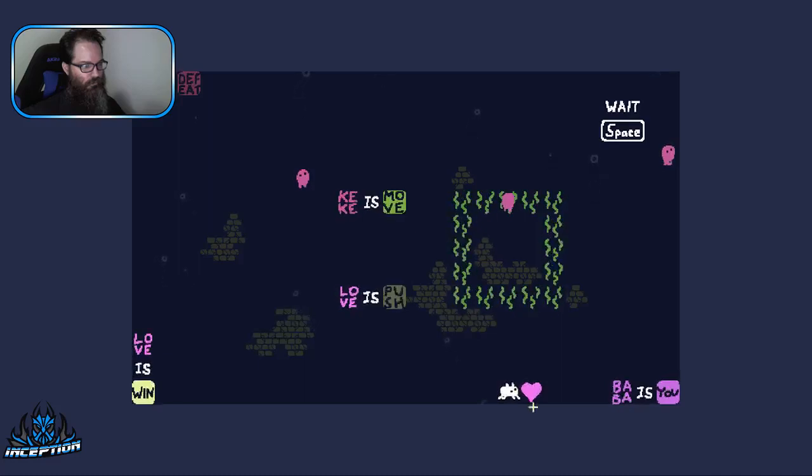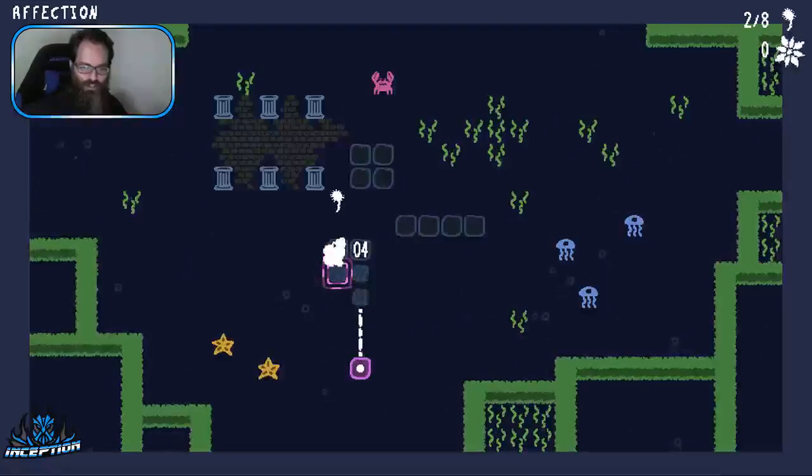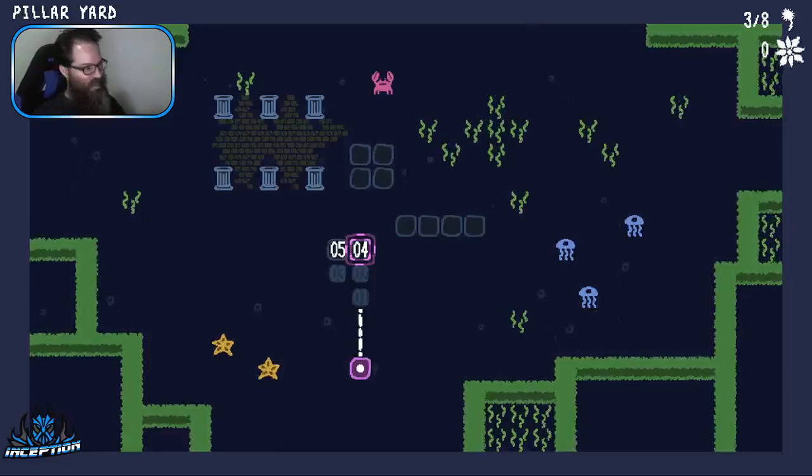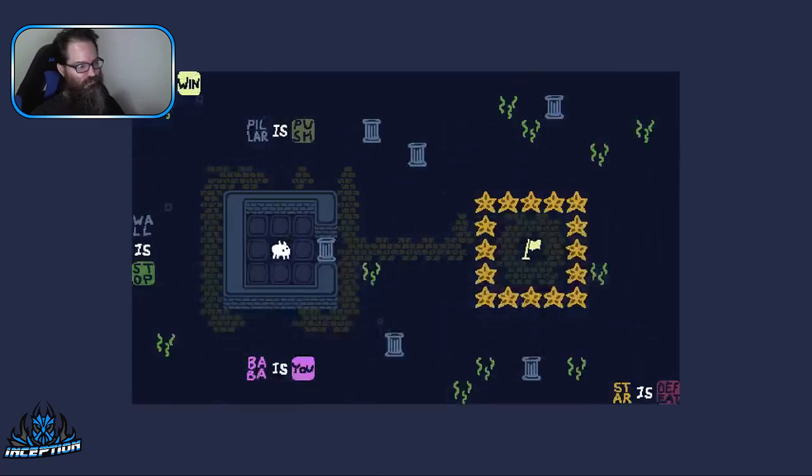Love is win - it says love is win but I have love. Bela is waffle! Oh, Bela - I was thinking about doing my name like this. You beat me to it! Love is battlefield. Okay, flag is win beneath the camera. Pela is push. Wall is stop.